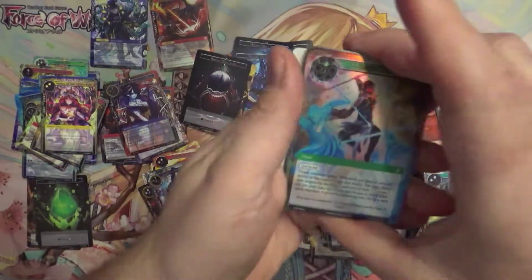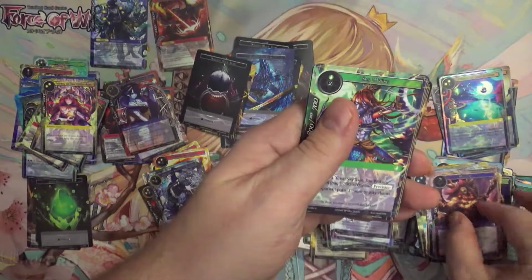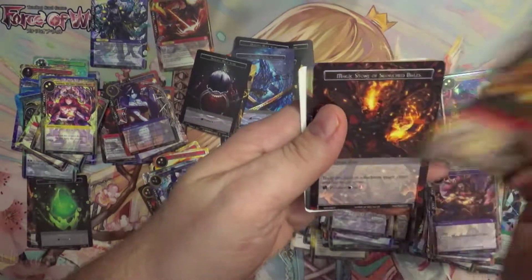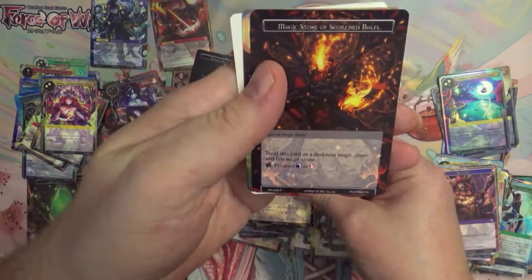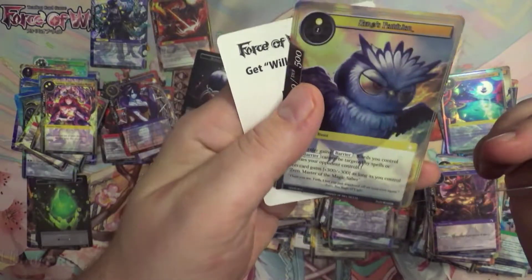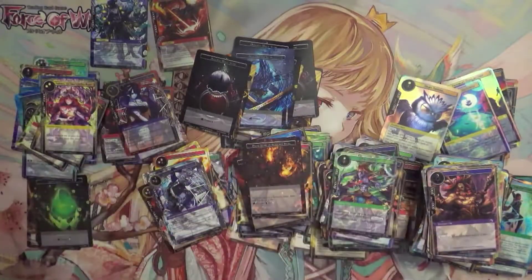Alright, last pack! Let's see if we can snag a 5th J-Ruler. Probably not, but maybe. And nope — just a little Zero's Familiar. But okay, that's it.